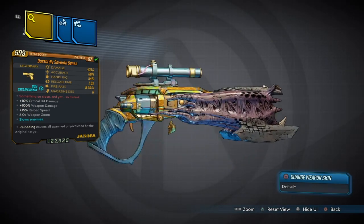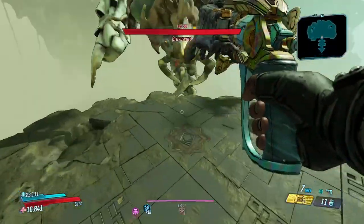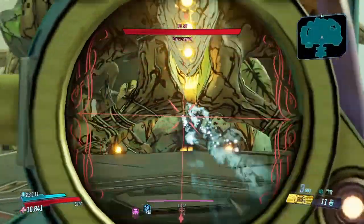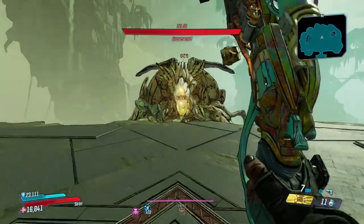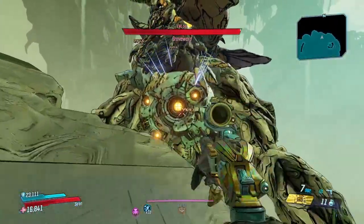Now I'm going to show you what it can do. This is against the Grave Ward and it does amazing against the Grave Ward. Look at the Grave Ward now. If you get a crit, it makes a floaty ghost thing, and every time you reload it gets attacks from the worms.